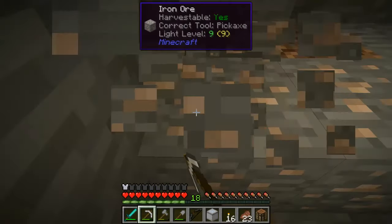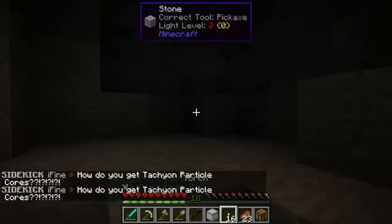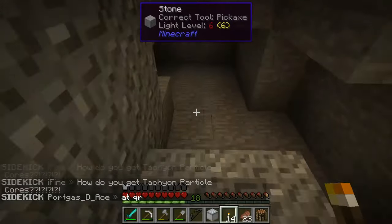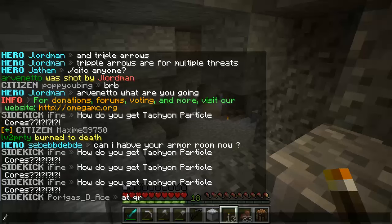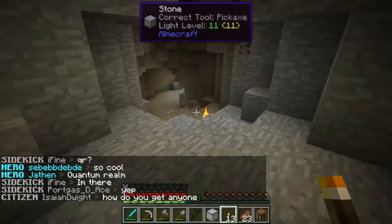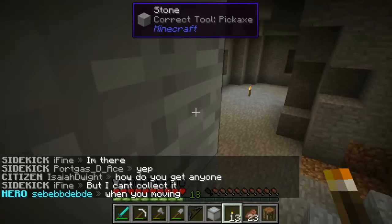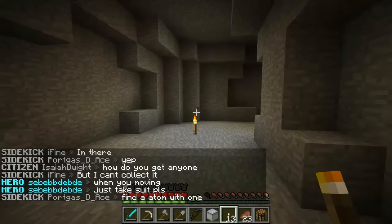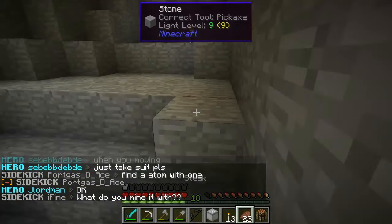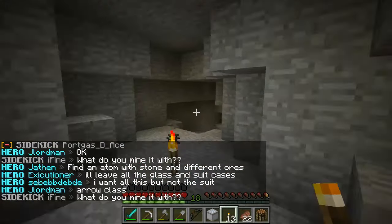I'll make it later and then try to see if I can trade it for some tutritium. Also, if you notice, these people have hero, sidekick, villain ranks. I'm a citizen right now. You upgrade to sidekick once you've been on the server for more than six hours, and then hero or villain once you've been on the server for more than 24 hours total — not straight, just that amount of time.